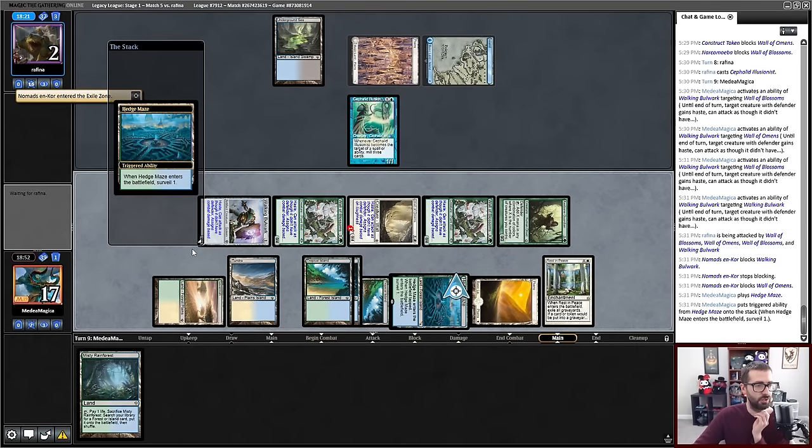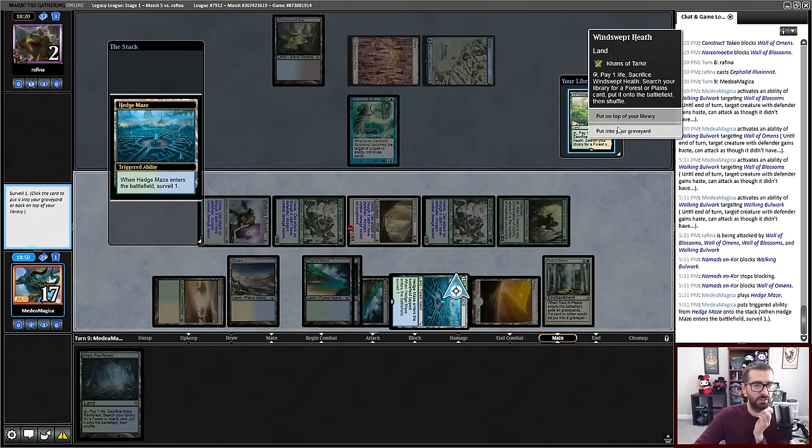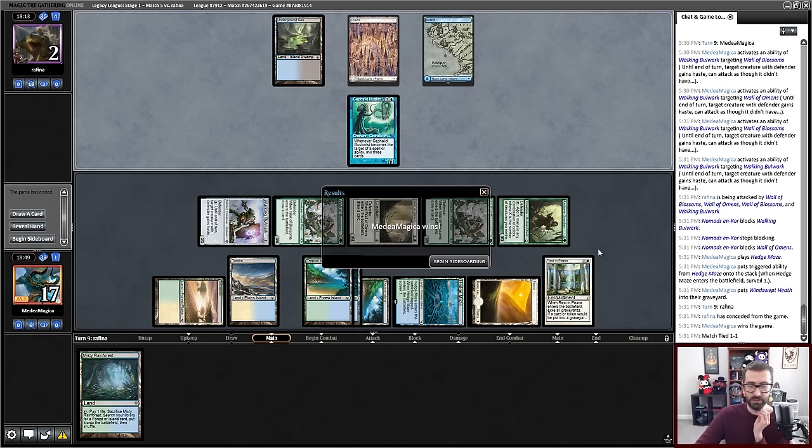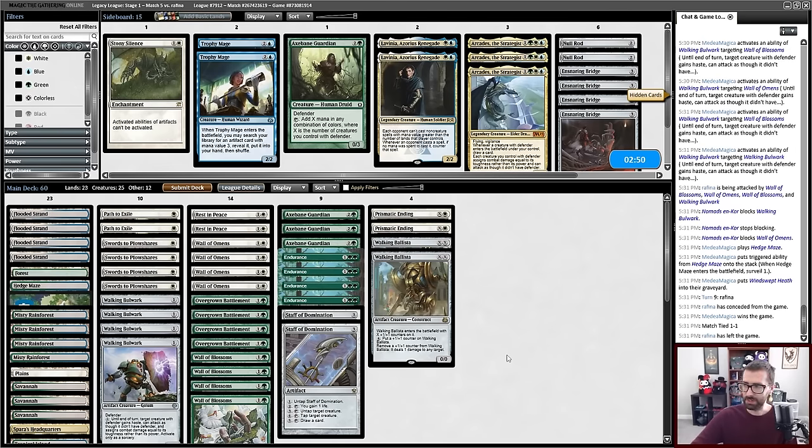So we're going to Hedge Maze, trying to find another piece of interaction. That goes to graveyard. I know my opponent's got some equipment in hand that is junk. We bring it to another game — that was scary.